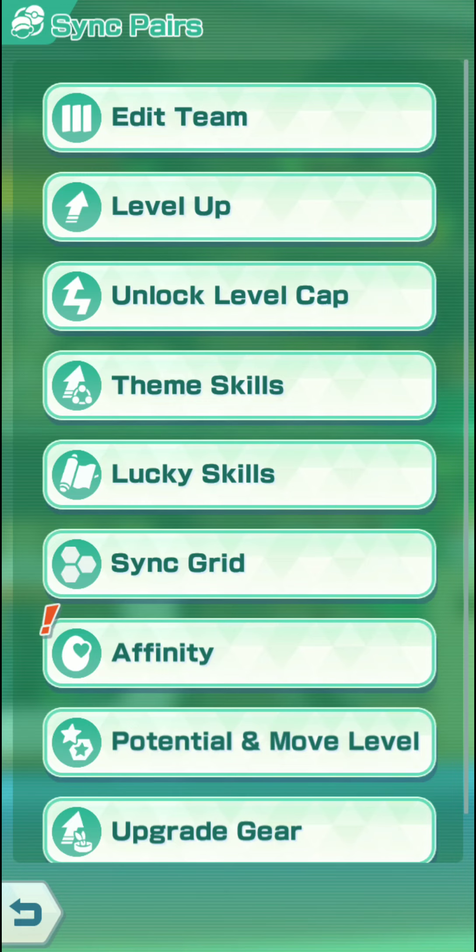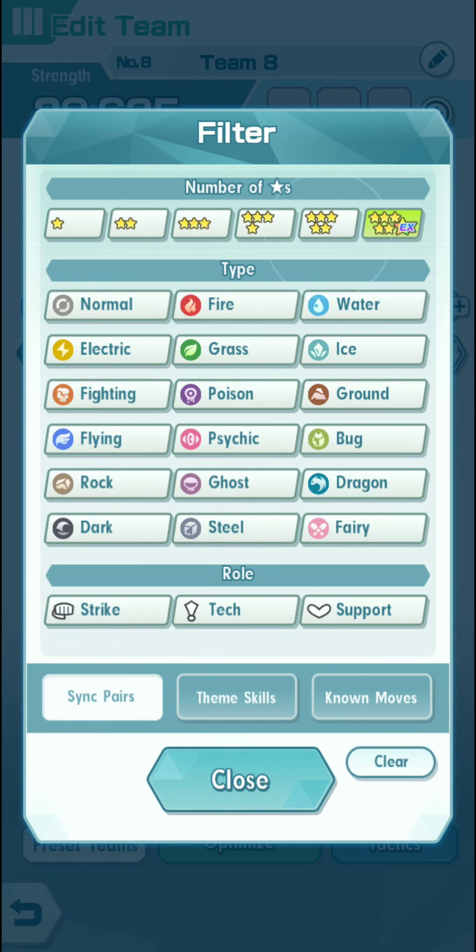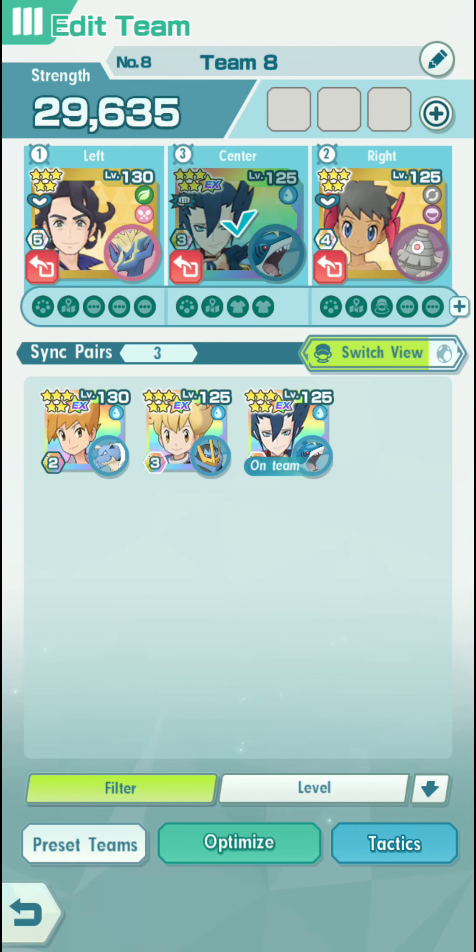And in this video, guys, I'm gonna showcase two Sync Pairs that I recently got to 6-star EX that I don't have in my main account. And these two Sync Pairs, guys, are Sygna Suit Grimsley and Barry. I do not have them both in my main account.